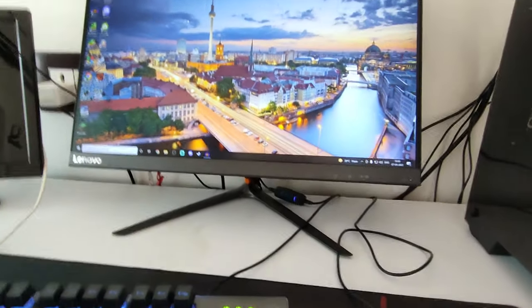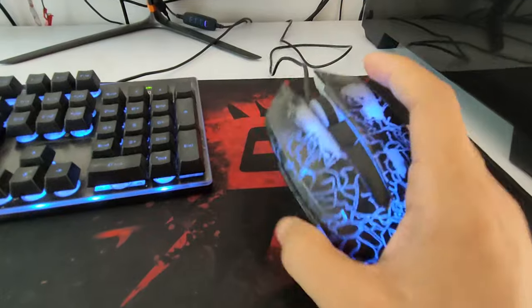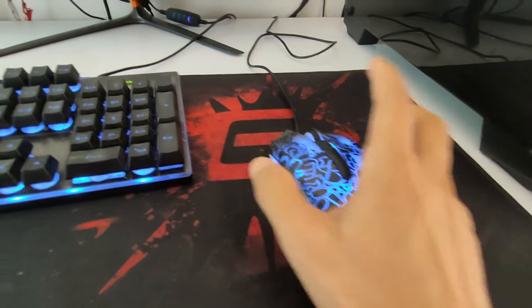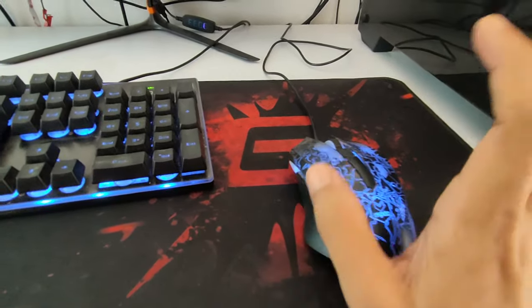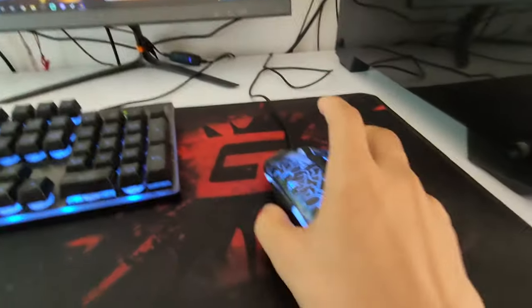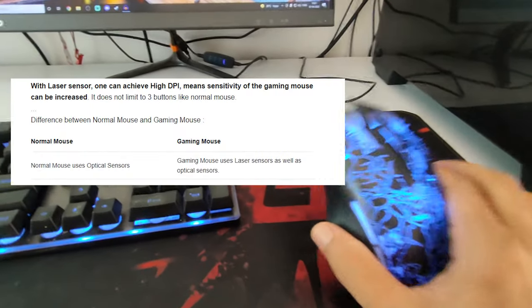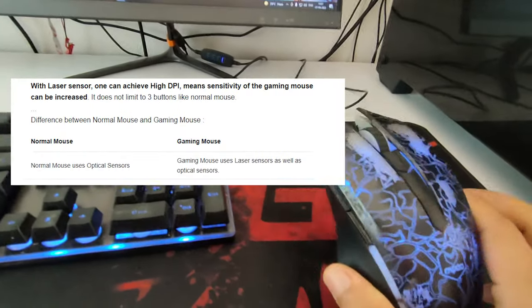This is why you will see that my headshots and movement are next level. On the side, these buttons do the same work. If you want, you can press those buttons or the middle one. The difference between a normal mouse and a gaming mouse is very high — it is scientifically proven that the gaming mouse is much higher in aim precision.